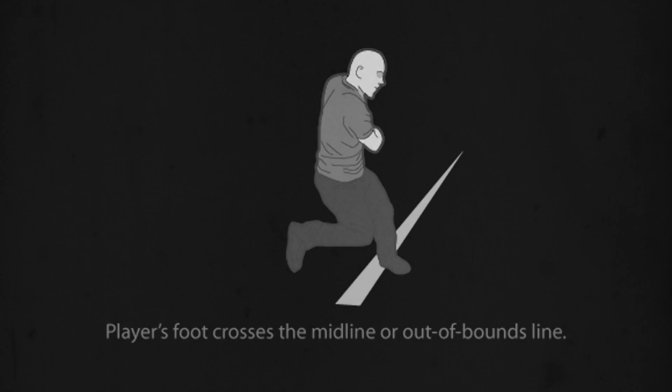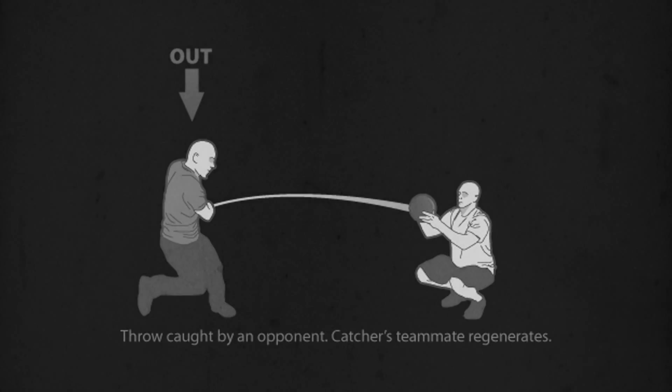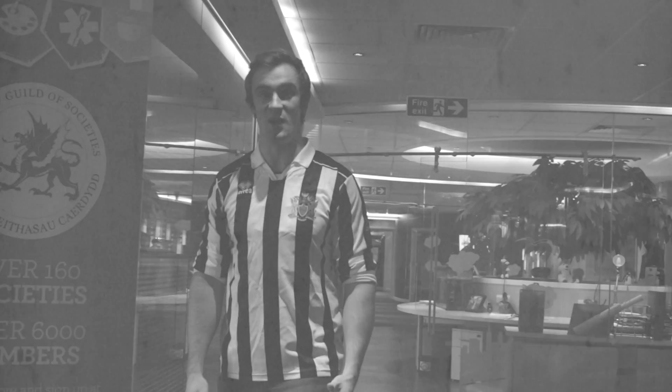You're out if you step on or over a sideline or the centreline, a thrown live ball hits your body, or you throw a live ball and it's caught. A thrown live ball can hit out multiple players, but as soon as it hits the floor, walls or ceiling, it's no longer live.